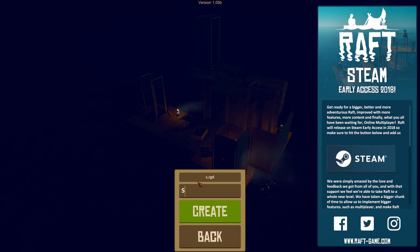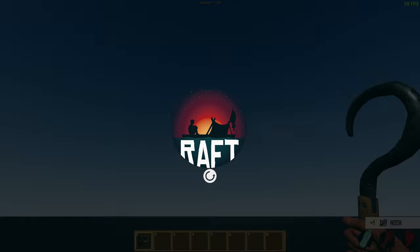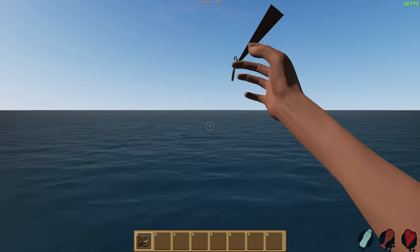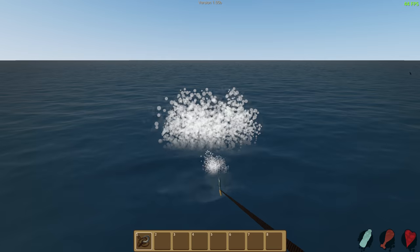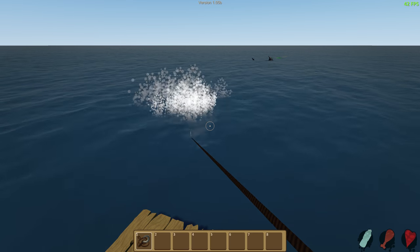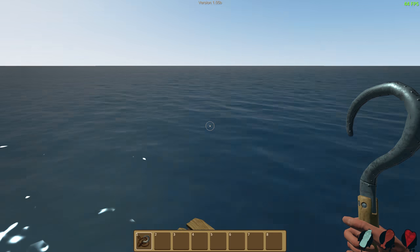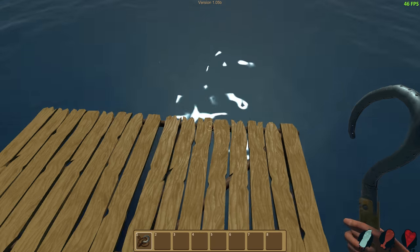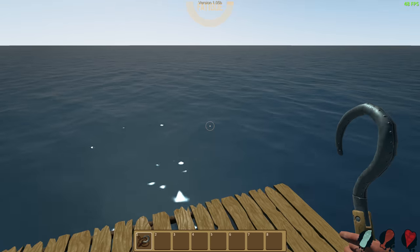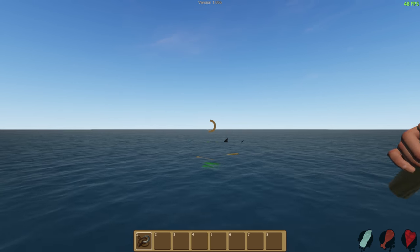Let's call it Sharks. So you start out on a tiny little raft out at sea, and all you have is this hook thing which you can throw out with your mouse button, then reel it back in with the same mouse button. You can abort your throw with the right mouse button. There's sharks, and if you jump in the water, you'll notice the shark starts swimming at you right away and he'll kill you pretty fast, so swimming is probably not advisable.